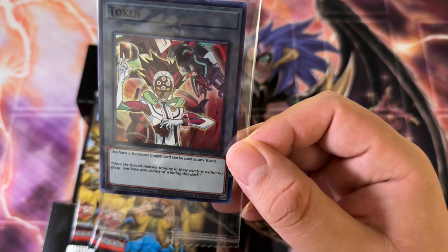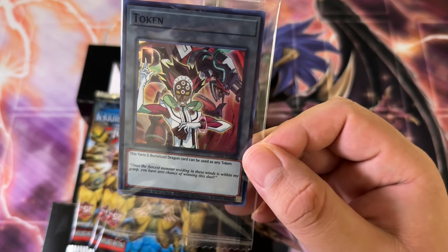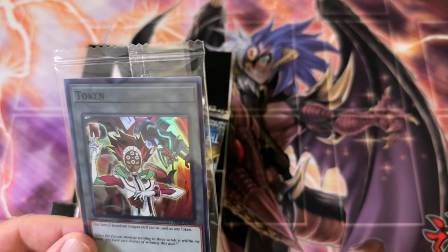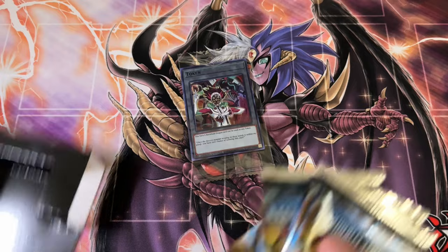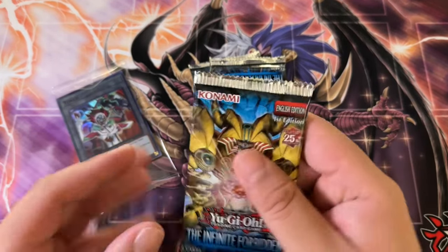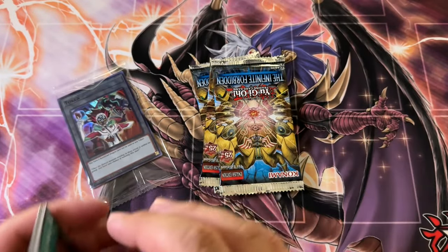No idea who this token is — Varus? And Boralode Dragon... okay so his name is Varus. Isn't that a Vision Hero? They're taking names from the Heroes. All right, so yeah, four blisters — let's see what we can do here.